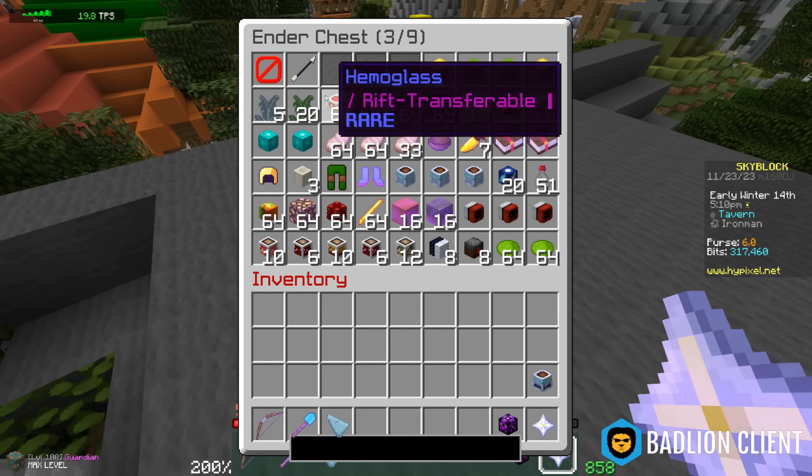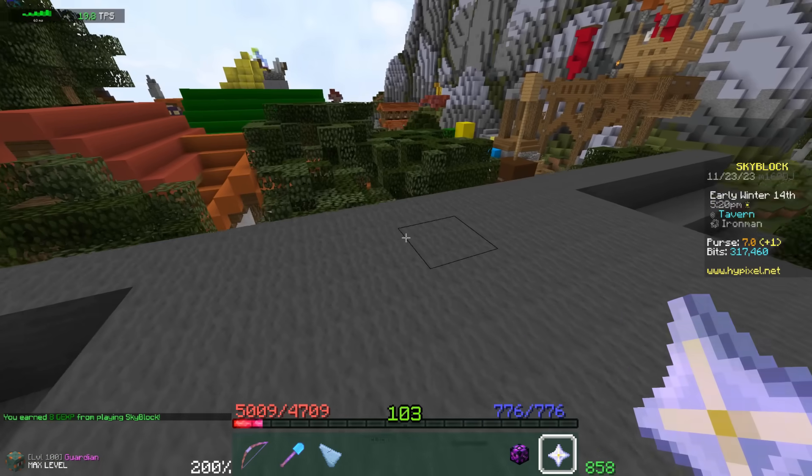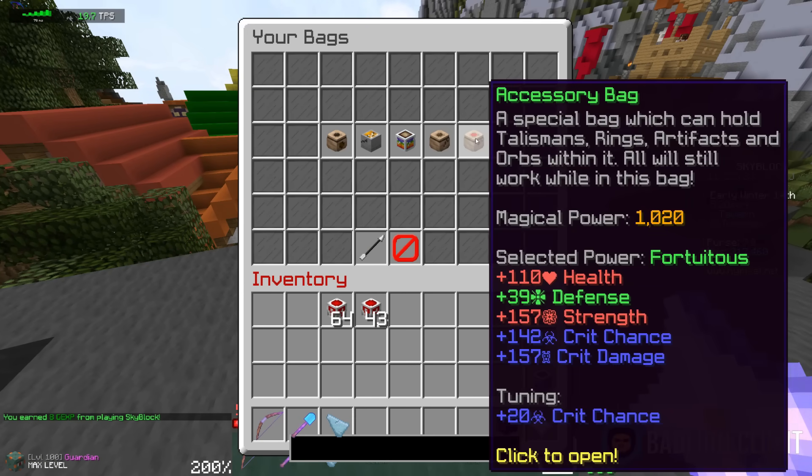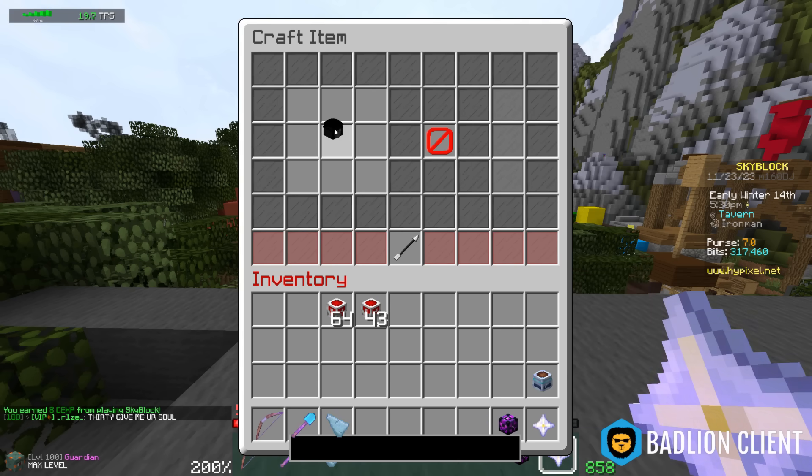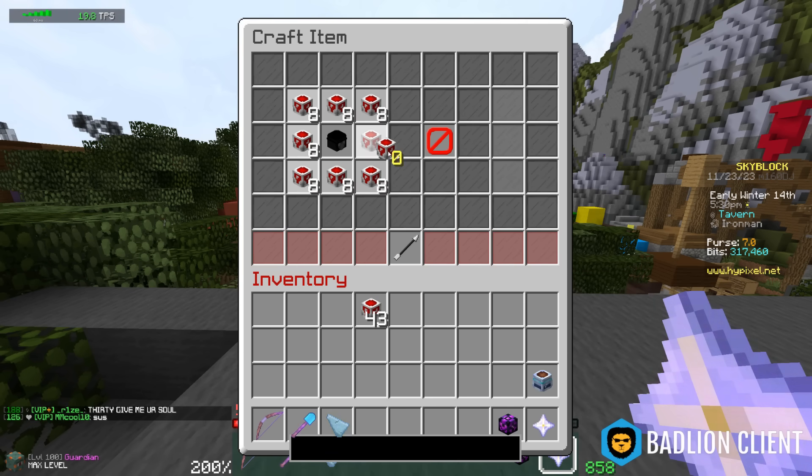I just realized we have another content moment — now that I finally have a T12 minion I can actually invest in the blood donor ring. Look at that.